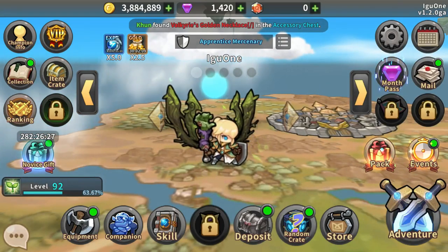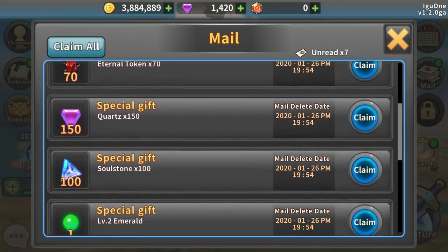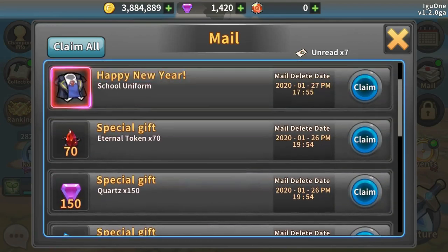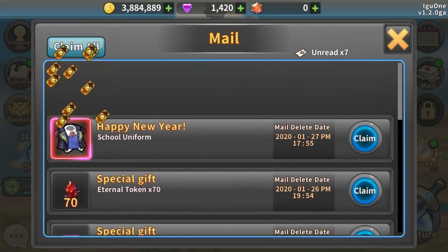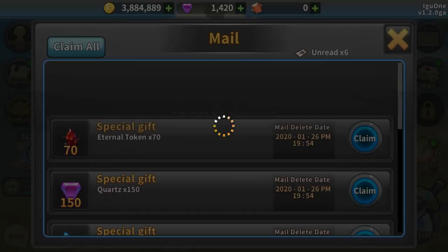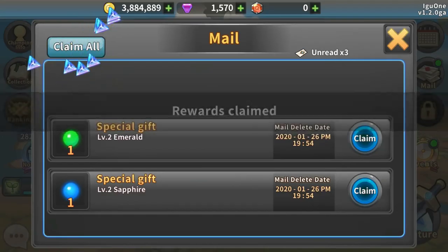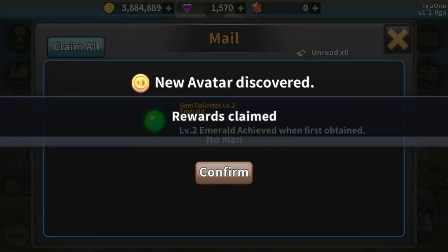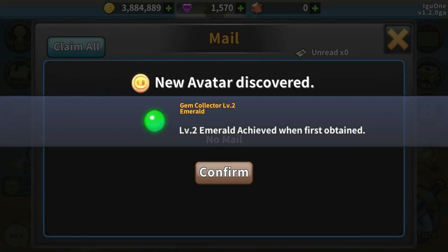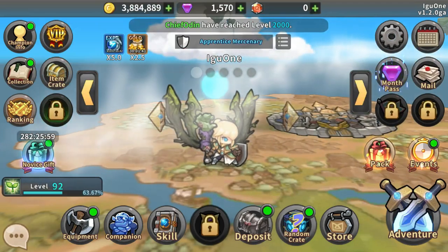First things first, I have mail. I have a school uniform - I think I have a new outfit here. I've got a bunch of stuff, so I'm just going to grab it all. I've been collecting my normal logins for the last two days. New avatar discovered, and I've got some gems.